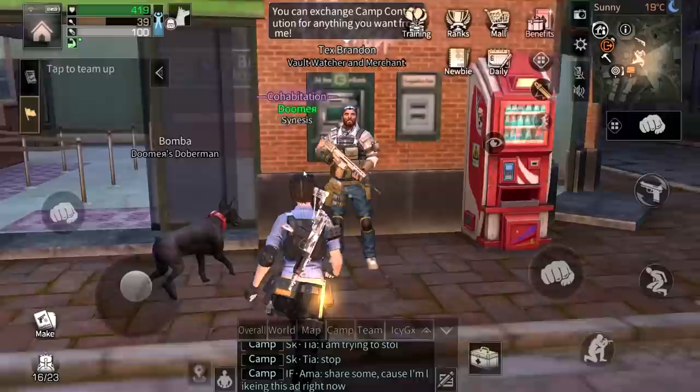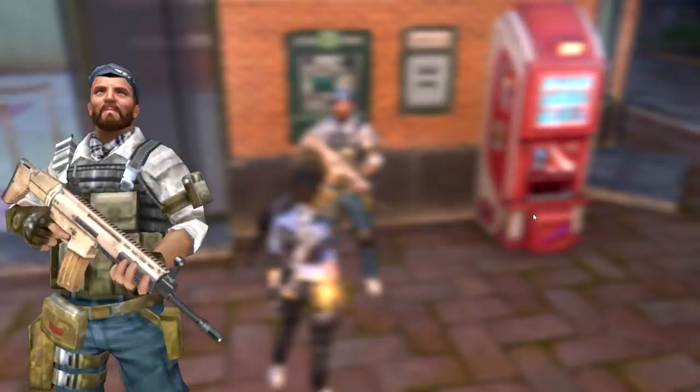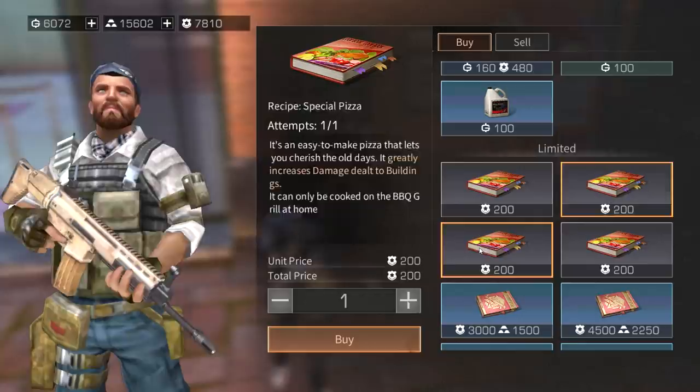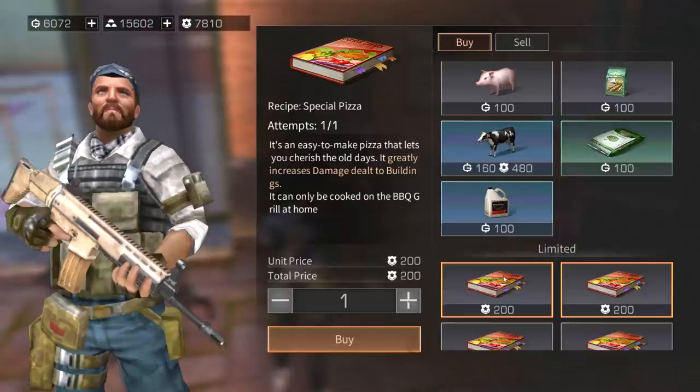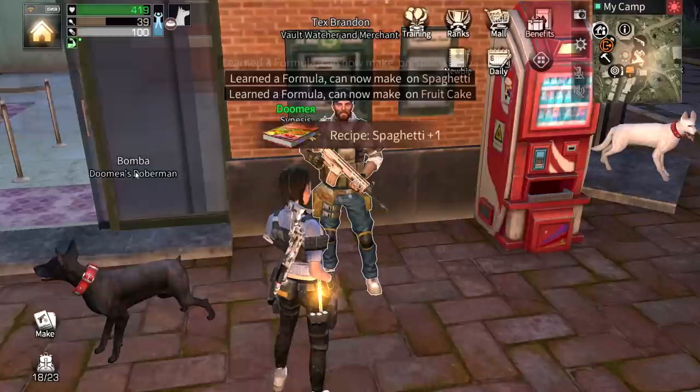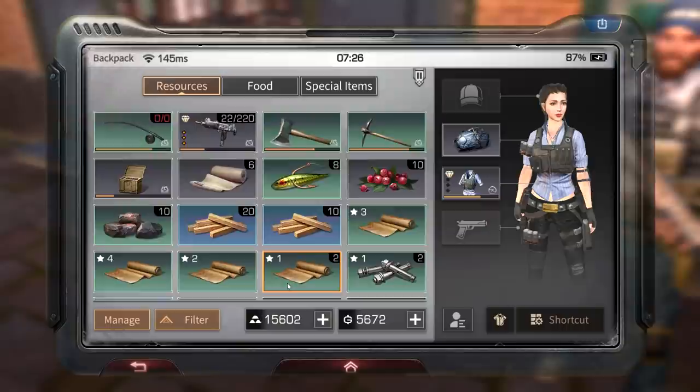If you want food recipes unlocked, go talk to Brandon right here — this big boy sells recipes. Strawberry jelly increases movement speed and creates chance for a long time. You can buy all those recipes — spaghetti, fruit cake, special pizza. I'm gonna buy this because I need those fertilizers. Once you buy them they instantly get learned.